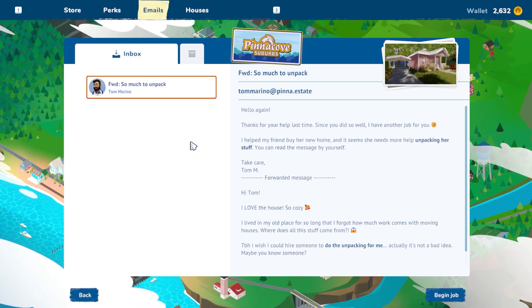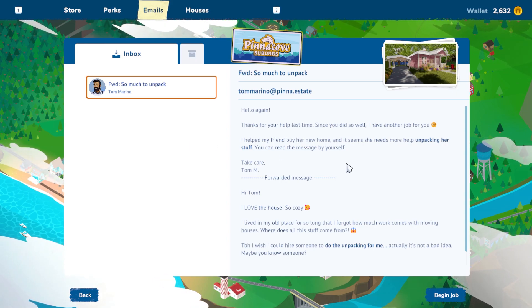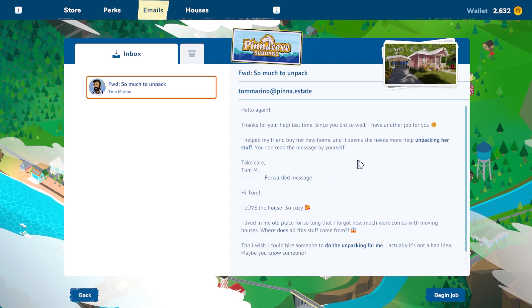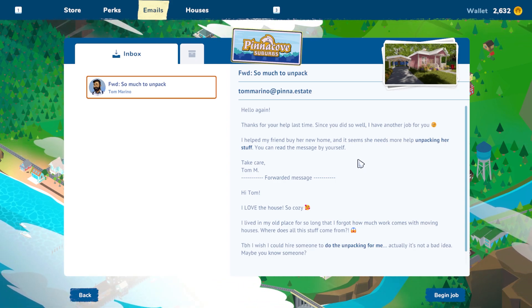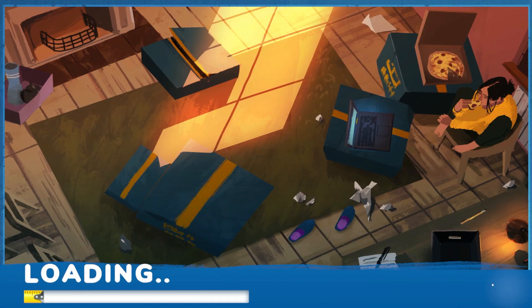So let's see if we can find something. I'm not sure how to do it in this game because you don't have like a computer. Oh, here we go. So much to unpack. Thanks for helping me last time. Since you did so well, I have another job for you — to help my friend buy her new home. Seems she needs help unpacking her stuff. Oh, this could be fun. So let's begin this. Let's see where it takes us.